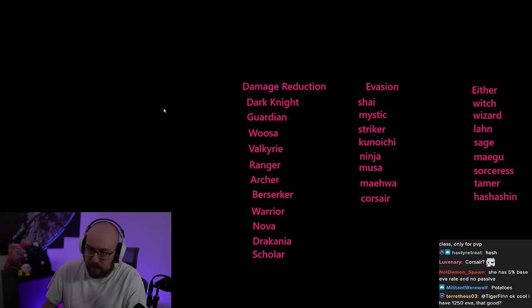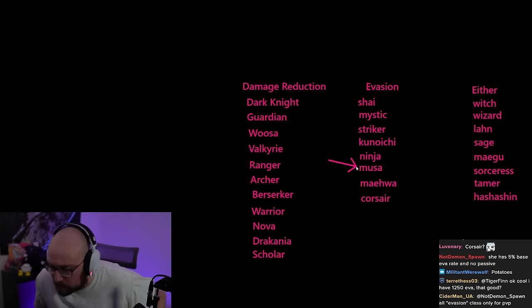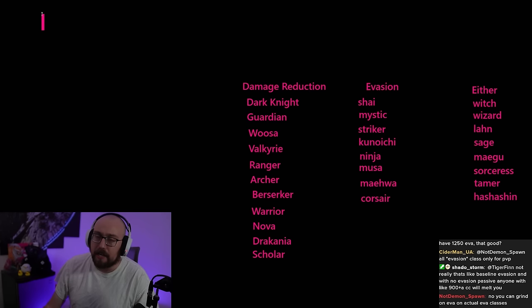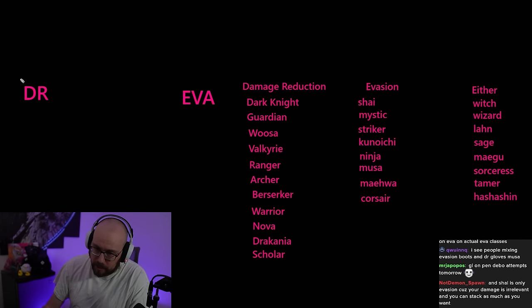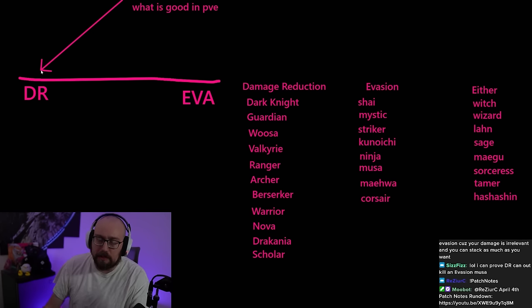Maewa and Musa should always be built evasion — you will trade better at close range. There are a lot of people in Black Desert who will try to advise you to do stupid things with your gear progression. Right now the pendulum of what is good in PvE is swung hard towards DR. Damage reduction builds have slightly more accuracy built into their build, so they do a little more damage to mobs and feel a bit tankier. But this pendulum has swung back and forth many times throughout the game's history — there have been times when guardians were building evasion in PvE because it was just that much better.